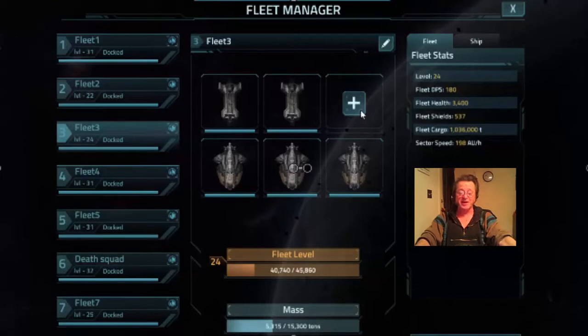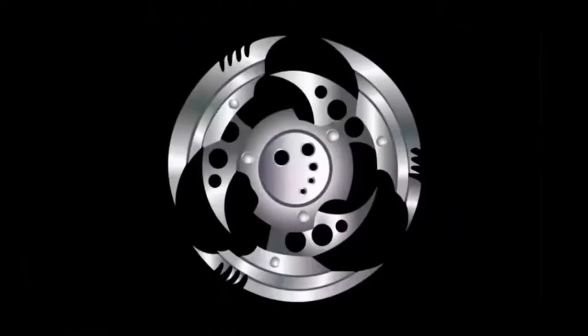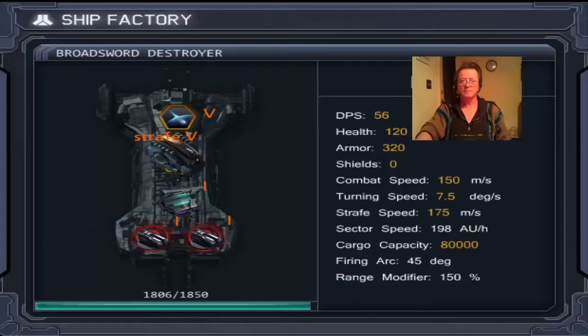You gotta learn how to fly them, and I'll show you how. Your basic sniping fleet — broadswords, tridents, or even you new phone users' nexuses will work. New siege weapon? Here's where you use it, along with phased and, of course, strafe.